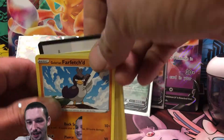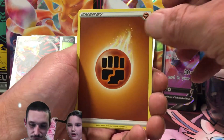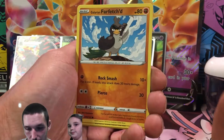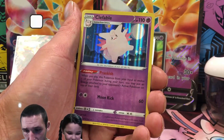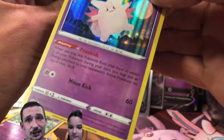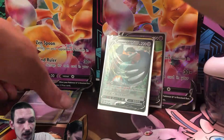We have a Fighting Energy, Hatrim, Pokeball, Lampent, Galarian Farfetch'd, Hone Edge Temple, Volibee, Galarian Corsola, Galarian Nirmask, and a Clefable Reverse. Very nice. Can't complain, man. These boxes are fire. The pack selection with them is also extremely fire. I love when I don't get any double packs — it's all just completely different.